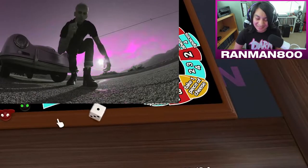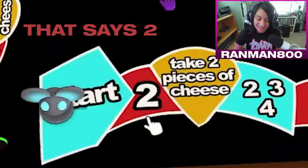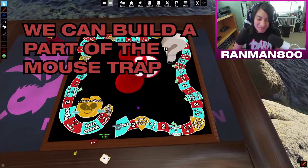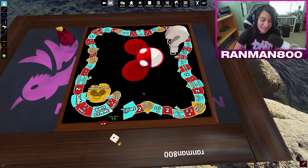We have to roll the dice, just move that number of spaces. If we land on a spot that says two, we don't do anything. If it has a three or a four, that's like the number of players. And since we have three players, that means we can build a part of the mousetrap. Hopefully by the time we get to the end, the mousetrap will be complete.